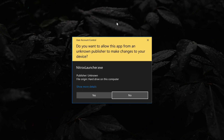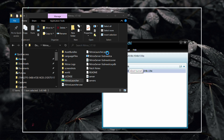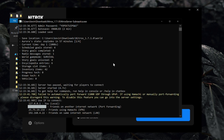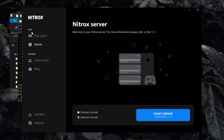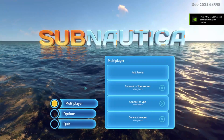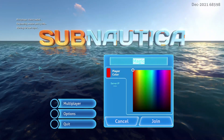Start up a Nitrox server as we did in my previous video. Make sure that you've selected the Legacy build in Steam and run Nitrox as an administrator. When the server is up, run the game via the Play Game tab. Select multiplayer and connect to your server, giving yourself a name and choosing a color. Again, something that contrasts with blue will help everyone playing.